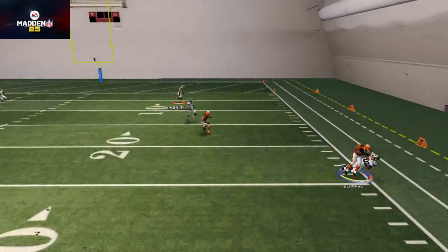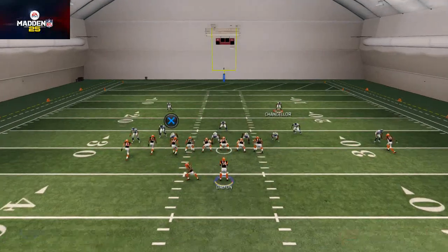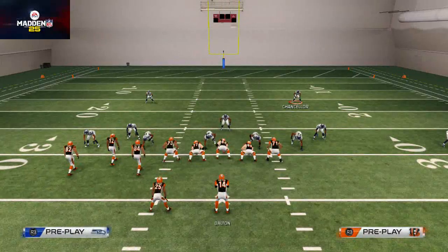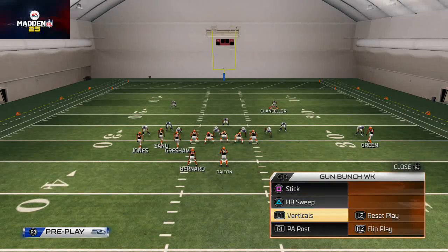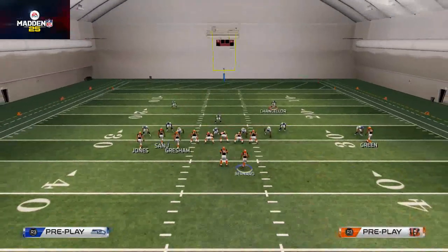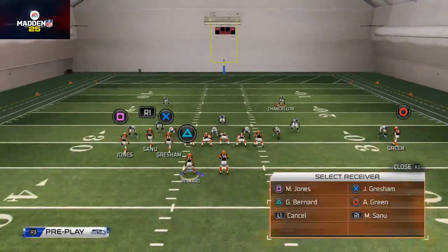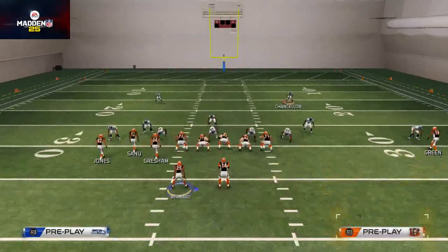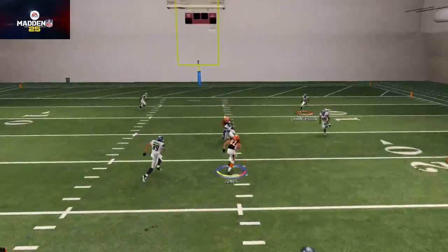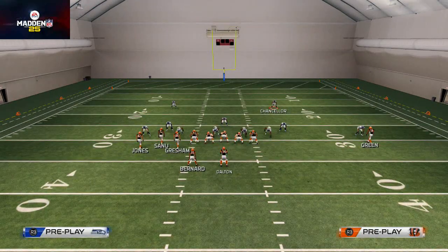He's actually going to split out wide — just something to note about the formation. Another cool feature is you can motion him to the left, but he's not actually going to go out like you'd hope; he's only going to come back in. Those are a couple of formation features. If you don't set up a custom playbook you're not going to have this play, but the cool part is you can come out in this play, motion to the bunch, bring Bernard over and reset it. Most bunches you have to motion that running back over, which negates the ability to motion this drag to Jones — so now we can actually do that with success.